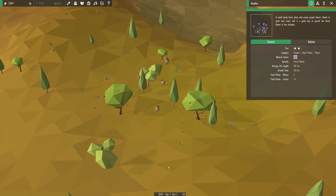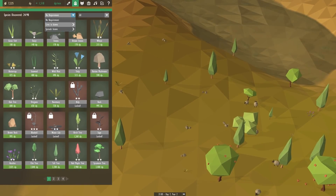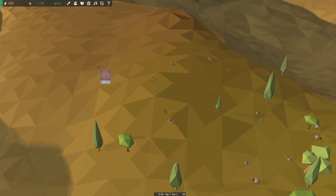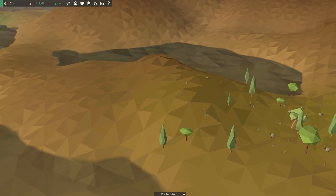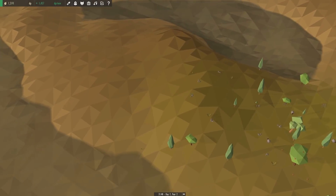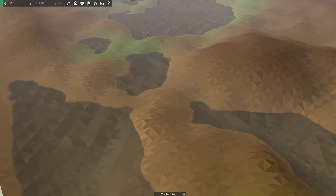Heather can grow in barren land, so we can actually plant some more heather up here. If we look, it spreads forest — I always get woodland and forest mixed up. We can plant some heather around here and it won't be unhappy due to the land, so that'll help the rosemary grow better because the biome will get better, and we'll end up having a better environment for the rosemary to continue to grow and spread.